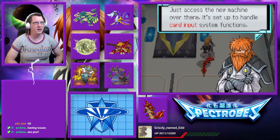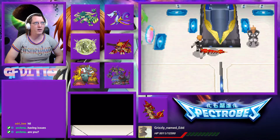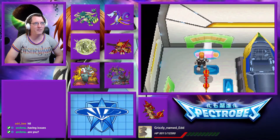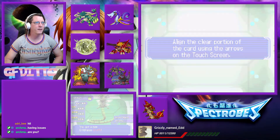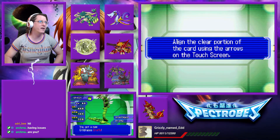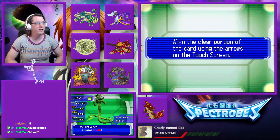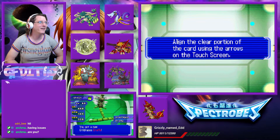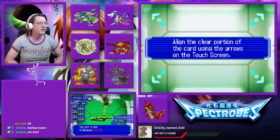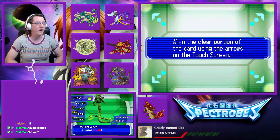Just to access the new machine over there — it's set up to handle card input system functions. I do have a card on hand. Let's see if I can make this work. What'd I get? This one was the Grilled Dragos Drafli. That's the one I wanted most, seeing as it's Grilled Dragos. It's level 48 already, so it'd be a nice addition to the party, potentially. Good-looking stats as well.